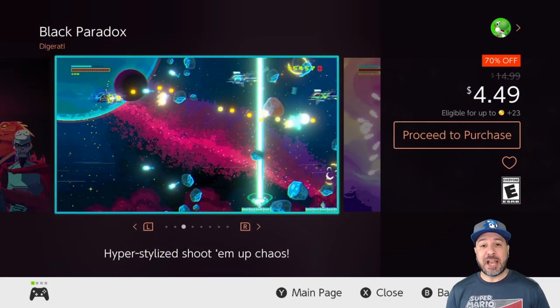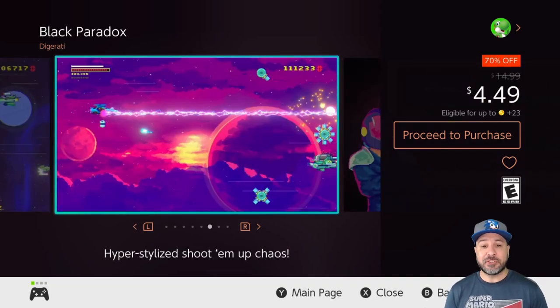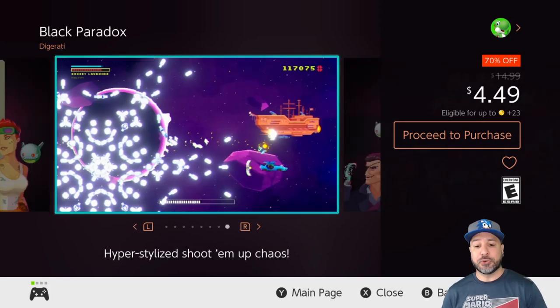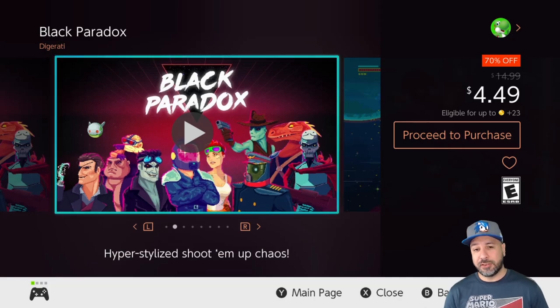Next on the list we have Black Paradox at 70% off for $4.49. There was a bundle a couple of weeks ago that had this game in it and that would have been better value, but if you're only into the space shoot-em-up genre and want a hyper stylized version of that gameplay, Black Paradox is your game and definitely needed to be included on this week's list.